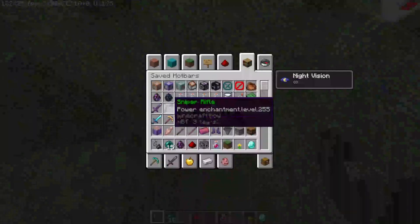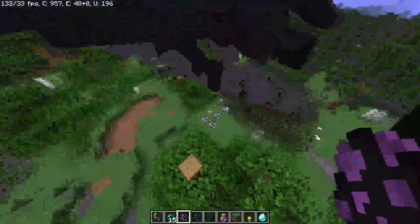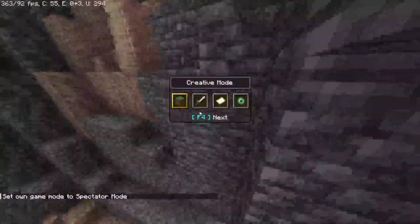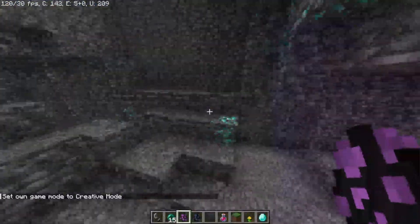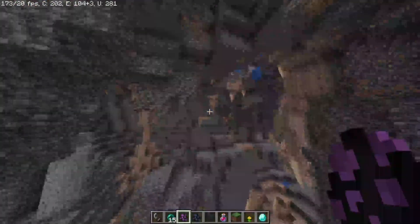Apparently there are ender dragon and wither spawn eggs in this game now, so let's mess with them. We got an ender dragon pulling up. I'm gonna put one all the way underground — let's do a few, why not. Oh, diamonds! Three veins of diamonds right next to each other, that's cool. Getting off track though — what are the ender dragons doing?